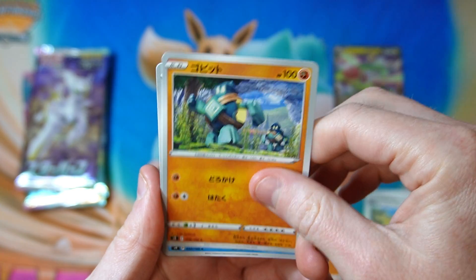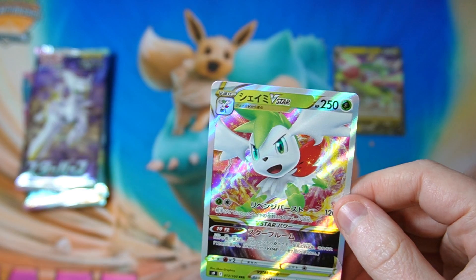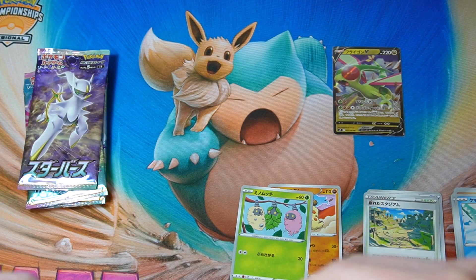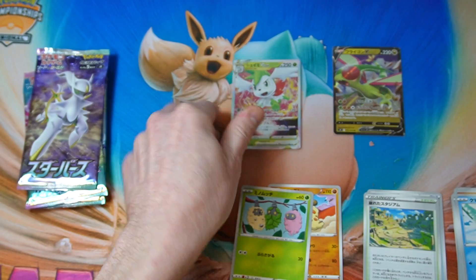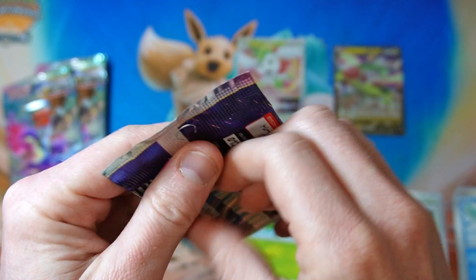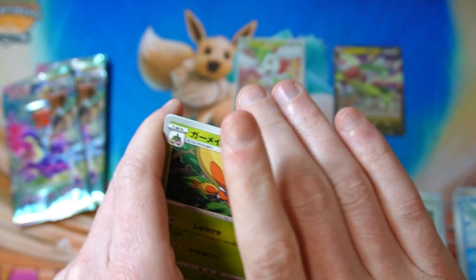So many different decks it will be ridiculous. What do we got in this one? Oh, Shaman V-Star again - we got you last time. I wish you were an Arceus V-Star but I will take you. Get in the sleeve. Sometimes these sleeves - they shrink or they're not quite the right size because the card doesn't really fit in there super easily. All right, last pack.